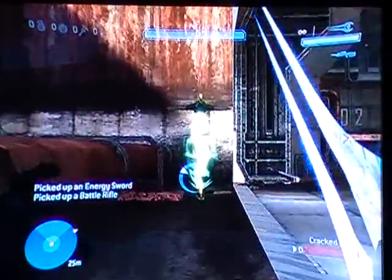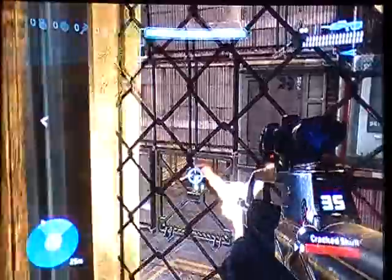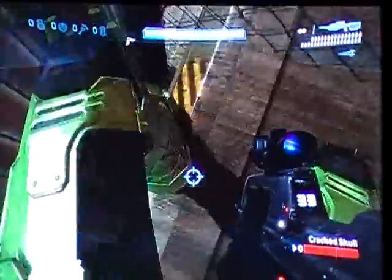Now you want to have your sword and your BR, and go through the teleporter. Shoot the fusion coils, and then jump, and there's a teleporter.